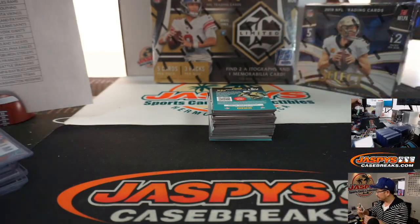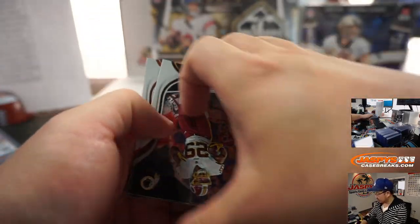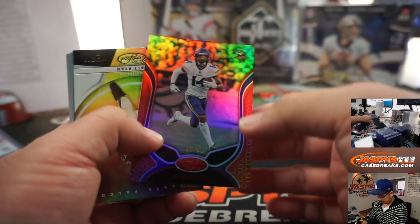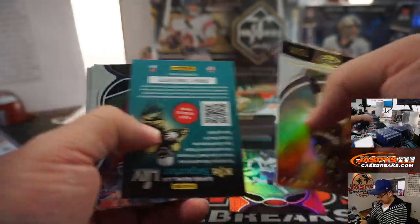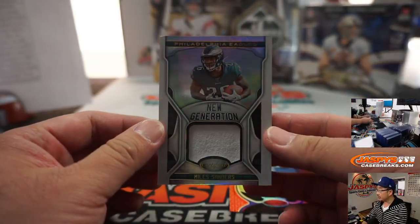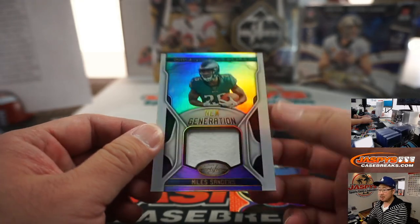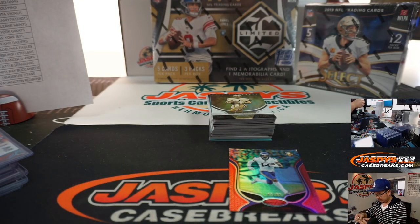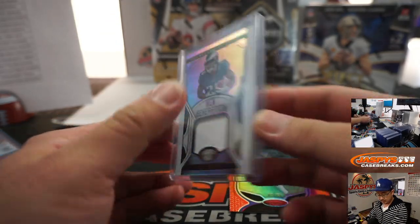And breaking news — Atlanta quarterback busted. To 99, there's Stephon Diggs. And there's a Miles Sanders New Generation Relic — that'll be for Asa. Travis Kelce $450 — come on, go get it!